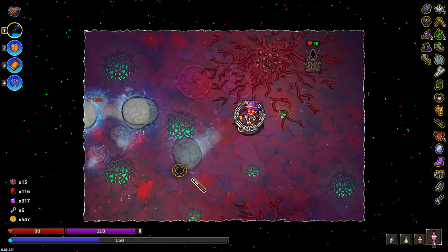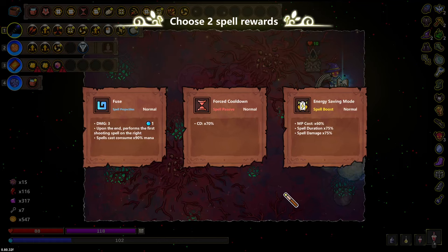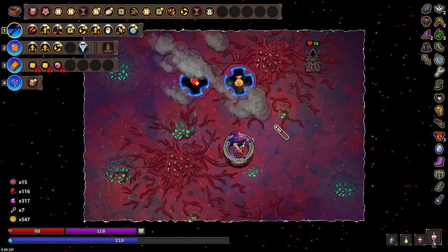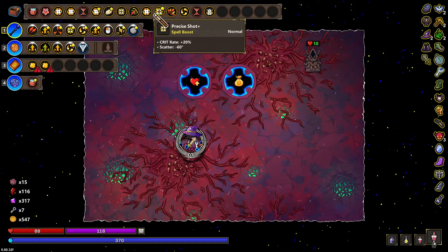The balls can absorb projectiles — that's another reason to put orbits onto them. I do think there's a small chance, if I was casting more than one spell, there's a chance that this would kill the final boss. I don't think it will as it is currently, but it could. What do we need on this wand that I'm not even using? Nothing.